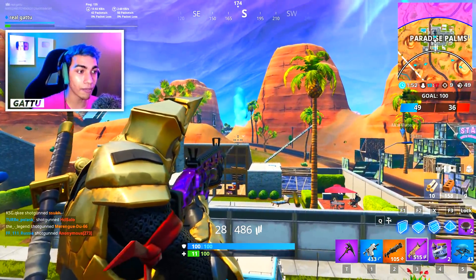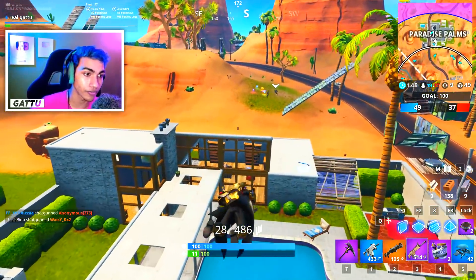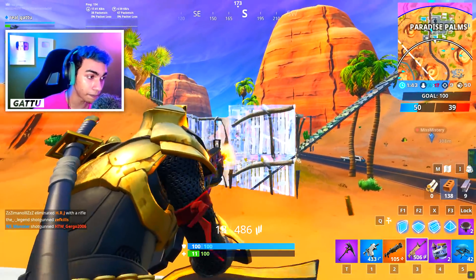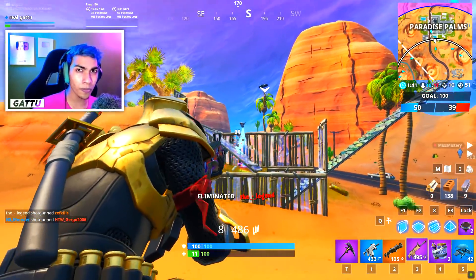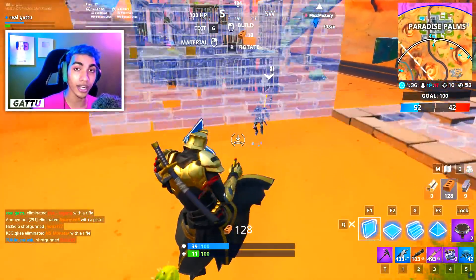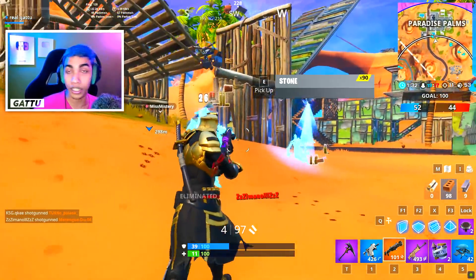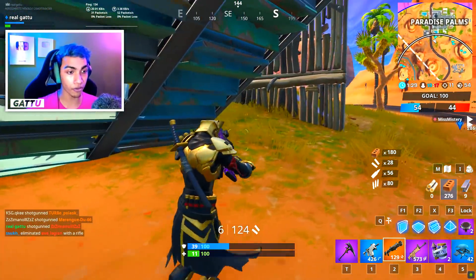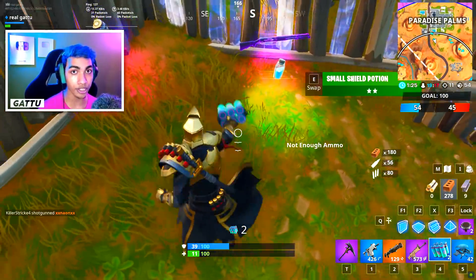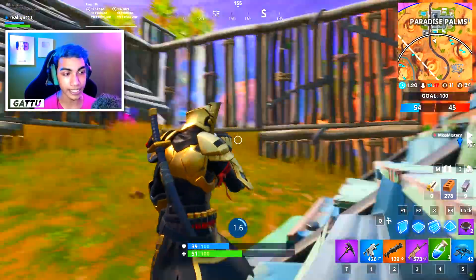The next prestige challenge is 'search chests at the abandoned hero mansion or the villain lair.' I've already shown you those locations — you need to open seven chests total. It may take multiple games since those locations don't have a ton of chests. It doesn't require both locations — if the battle bus is far from the villain lair, drop there; if it's far from the hero mansion, drop there instead, as fewer people will be competing for those chests.